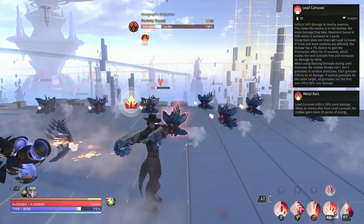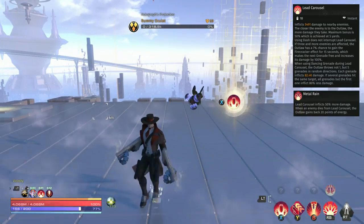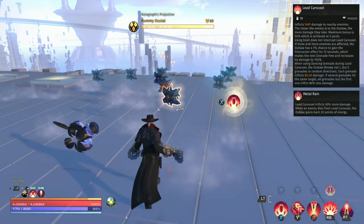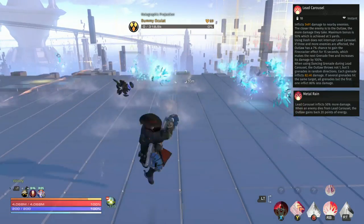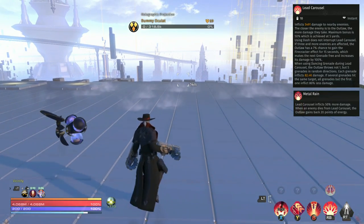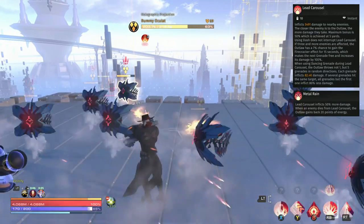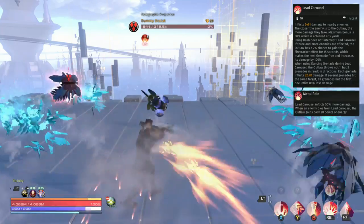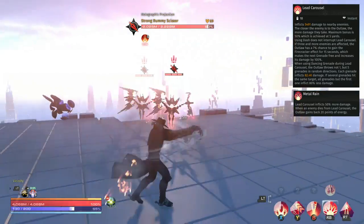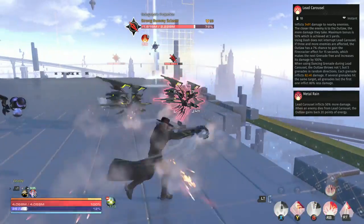Lead Carousel is really fantastic — the animation looks great and it's one that allows the Outlaw to be incredibly mobile, making them one of the best farming characters in the game. Once you're at a higher level this can take out most trash; you can simply zip through levels to complete directives. It also interacts with Dancing Grenades — jump in amongst a group of enemies, and if Lead Carousel hasn't taken them down, the Dancing Grenades 9 times out of 10 certainly will.